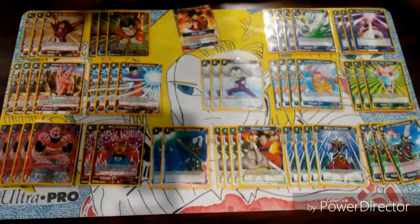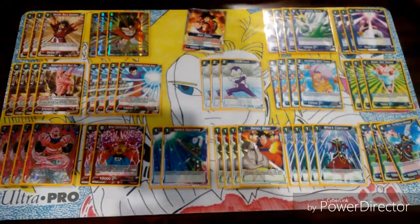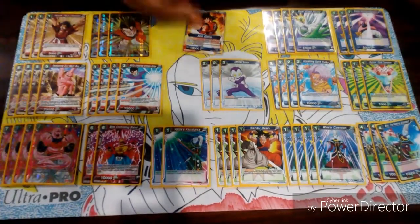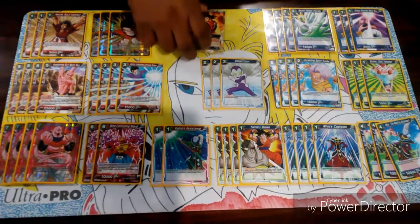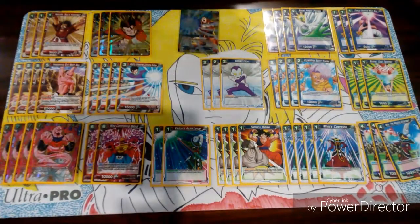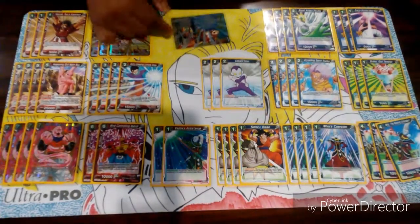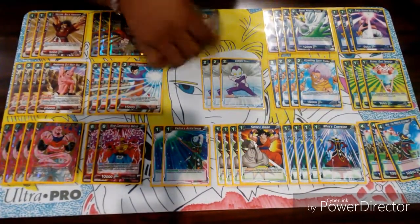We have Goku from the draft box. His effect is: you take one life, he gets double strike once per turn, he awakens at 4, same thing on the other side, and once he attacks you get to draw a card. Pretty amazing card.